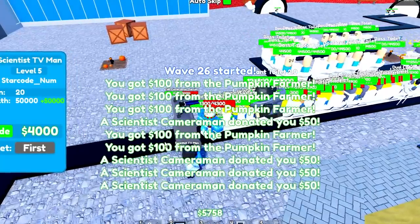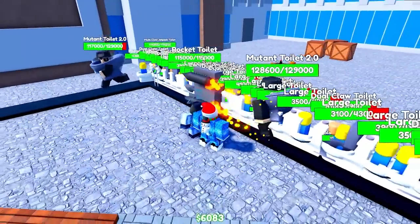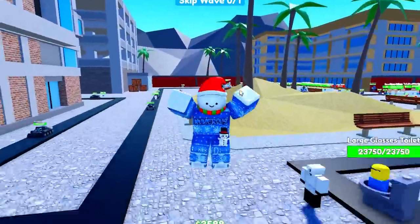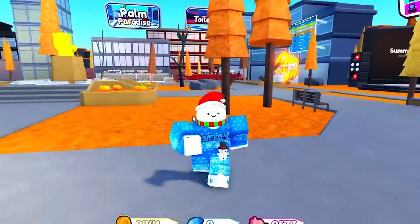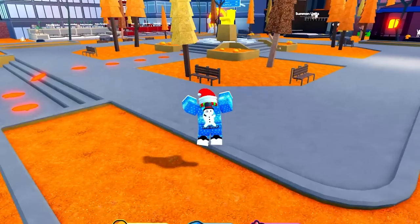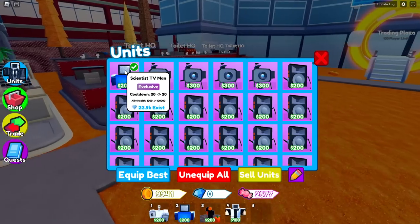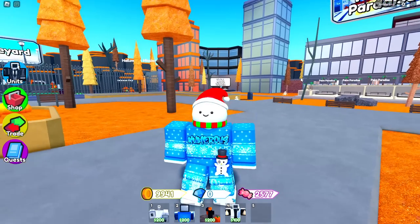The new walls are essentially a newer version of the engineer in my opinion, but I do think the engineer is still a little bit better. Whenever you combine both of them, it is actually insane. Let's go ahead and max out our wall - it might break but that's fine. Now nothing is gonna get through here. You can see how easy it is to beat the game like this - the scientist TV man holds up so much stuff to where your engineers just keep spawning units without being attacked.